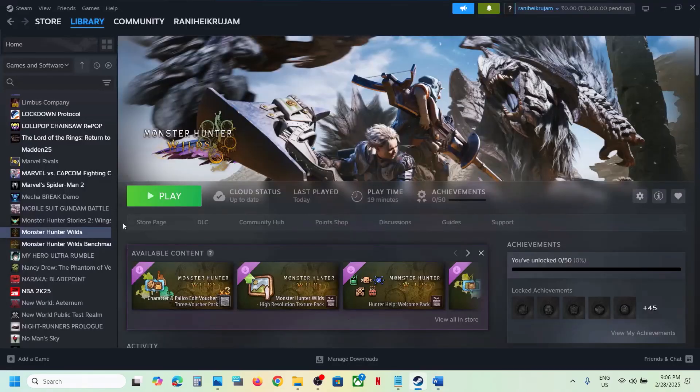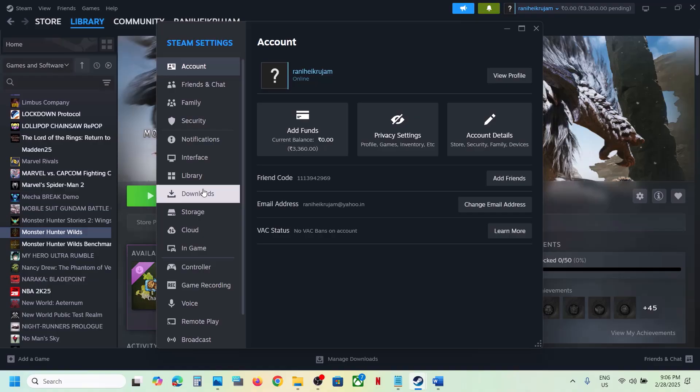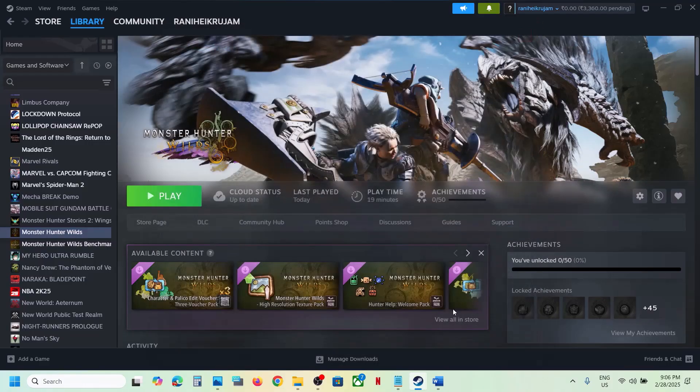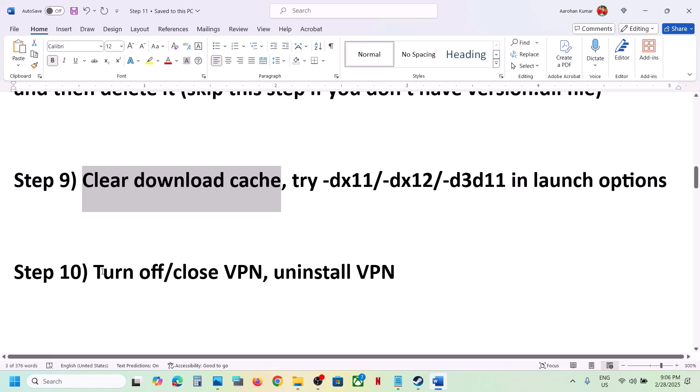Go to Steam at the top left, go to Settings, then go to Downloads, and scroll down. You'll see a 'Clear Cache' option — click on it, confirm, and once that is done, launch the game and check.